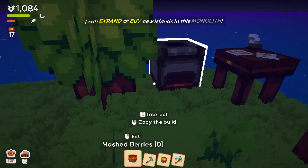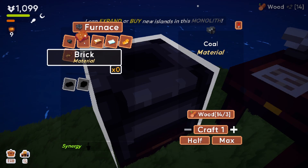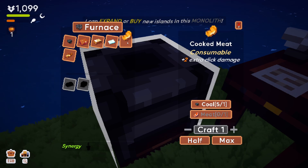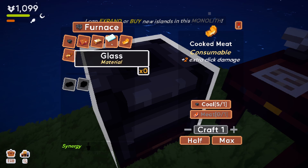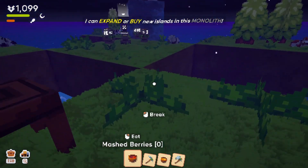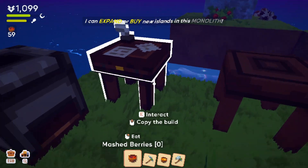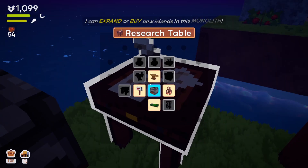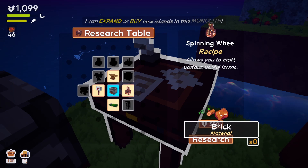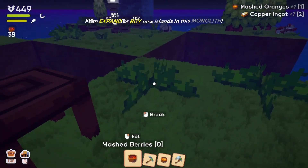For now let's make copper ingots using my coal. I'm a little hungry — let me eat. I'll also make mashed oranges. Let's pick something to research — the anvil is 650. I don't have the materials but it does let me do it anyway. Let's expand the biome — it keeps telling me to. What popped in over there? I ran right up the side of a cliff. That's not quite what I expected from the expansion.